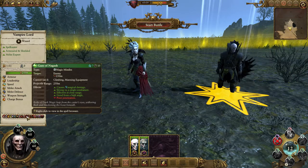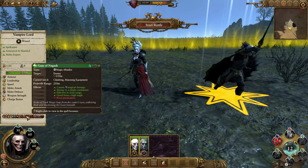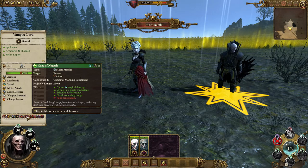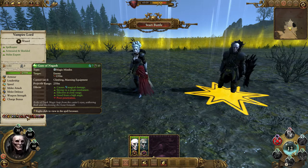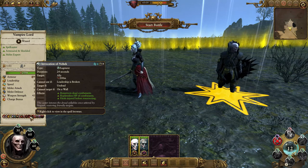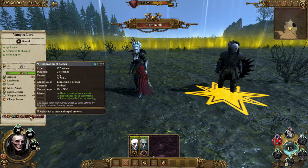He's also got the Gaze of Nagash, a magic missile with a 250-metre range — good against a single target, but ironically not very effective at max range; you want to be closer. It's dangerous: I've slaughtered many of my own zombies casting it too near my own units — it's almost like a breath weapon, so use it at close range. Then there's the Invocation of Nehek, an augment cast on an ally that resurrects the dead, replenishes hit points, and heals before it replenishes — like all those spells.